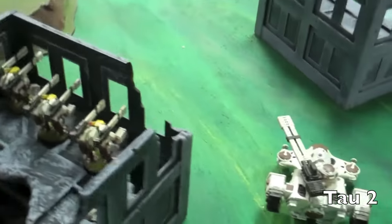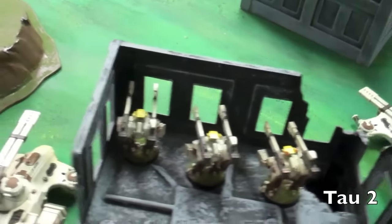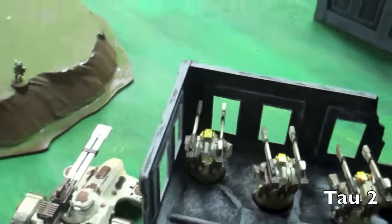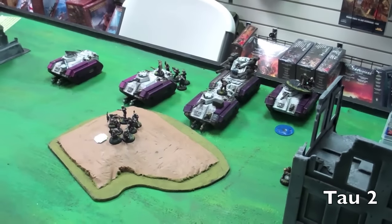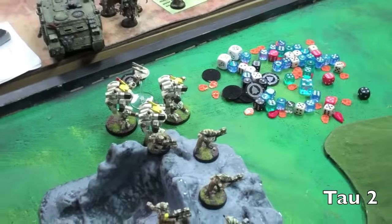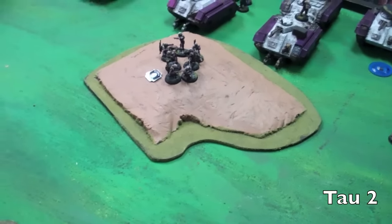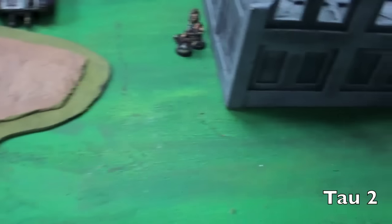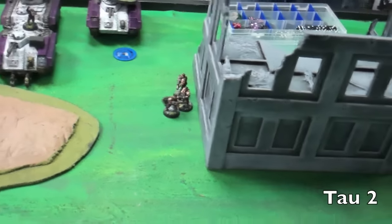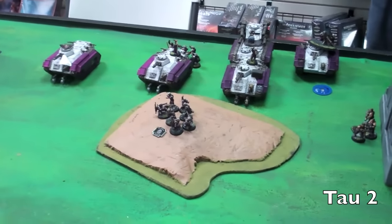We're at the top of two. Movement-wise, the Hammerhead moved out to get a side shot on those two Chimeras that were advancing. The Devilfish are moving out as well to help with future Deep Strikers. The big thing was the Crisis Suit squad with Meltas and Flamers attempted a daring Deep Strike, deviated, had a mishap, and got placed way over there — so they're kind of out of it. Shooting-wise, pretty good: both Chimeras moving up with troops were struck and exploded. One squad broke and ran, shot to under half strength. The other squad is still above half strength, pinned on the center objective.